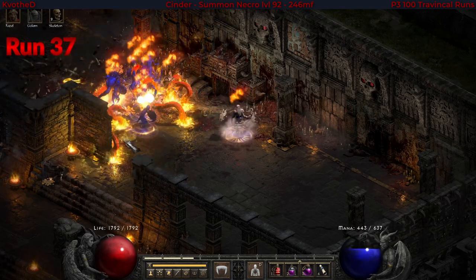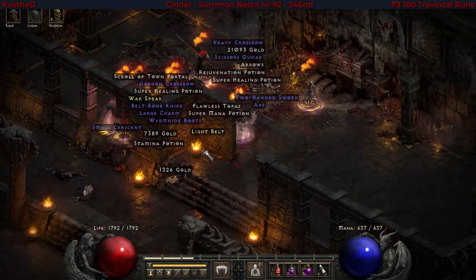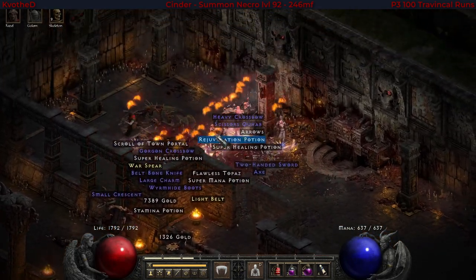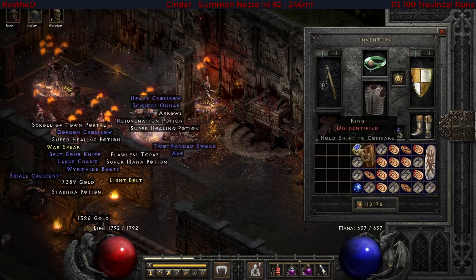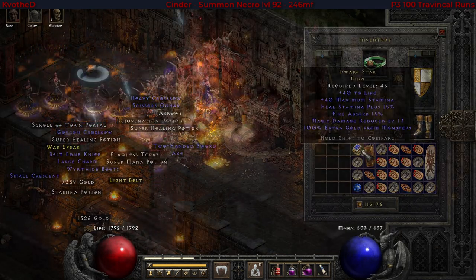Six runs after, my first unique jewelry comes. This is a unique ring — let's see what it rolls. Dwarf Star, the one I use myself to protect from hydras.